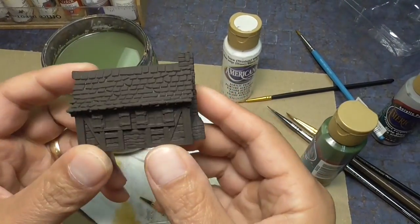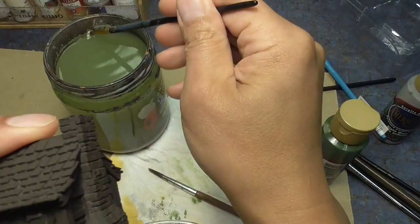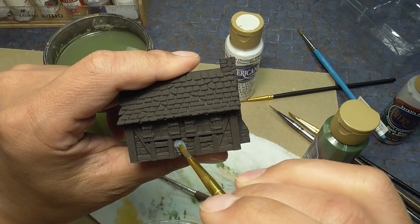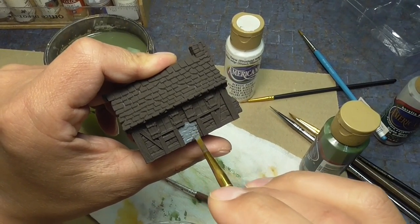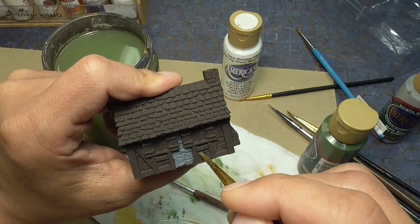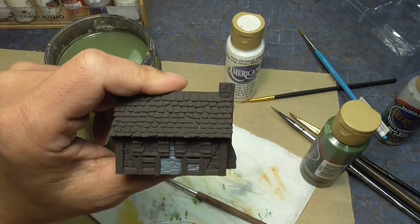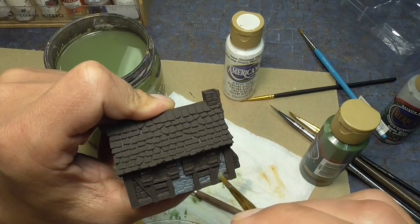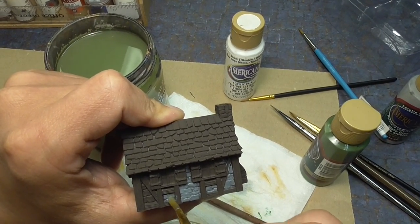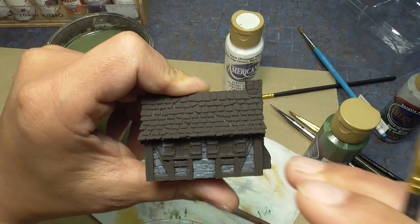We're going to go ahead and tackle the small house first. The first step is to use zinc to color in all of the stone area. I'm not going to be super careful about making sure I don't get the wood, because I will be dry brushing. The goal is mostly to make sure all of the stone is getting gray. I don't mind if there is some gray getting on the wooden parts. If you can help it, try not to get this gray onto the wood, but I'm not going to fret too much because I'll have to go over it anyway later with brown.